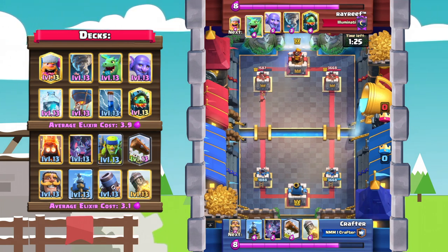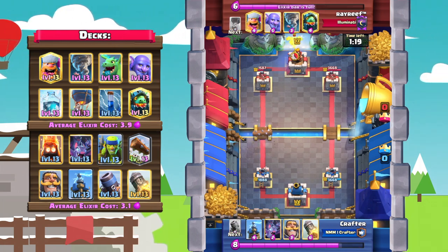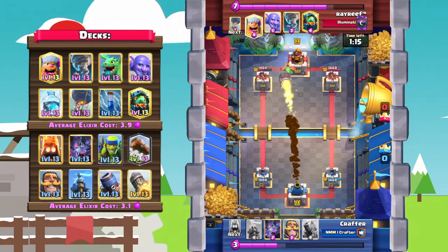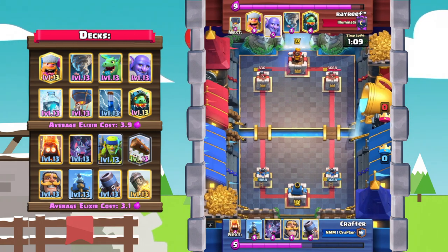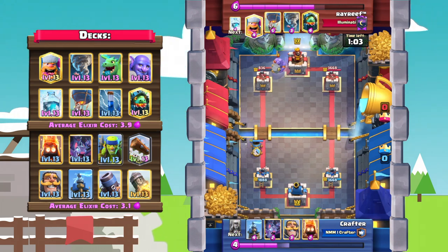With the classic motorcycle you can just bait the balloon to the king's tower, but with this deck, Ray Reef actually gives Crafter another rocket value opportunity. Crafter obviously takes it and that tower is already down to 836 — just one rocket and a couple of logs away from going down. Crafter can afford to play a little more defensively, but he's actually going to go all in as we enter double elixir time.